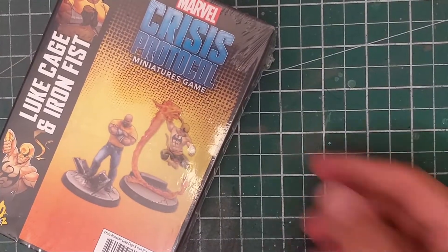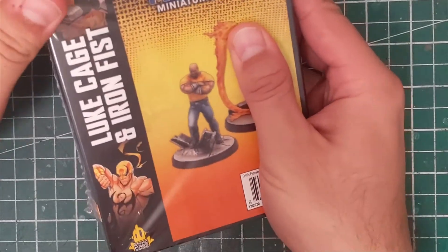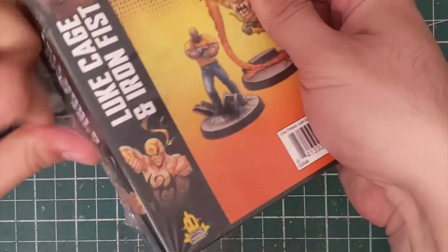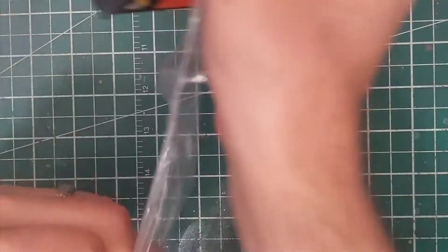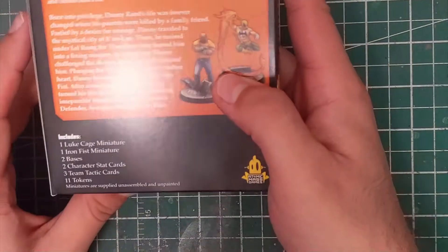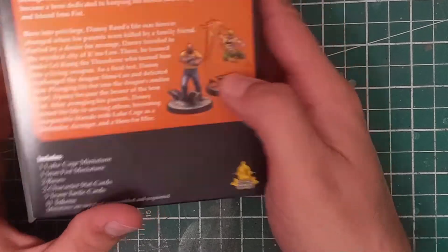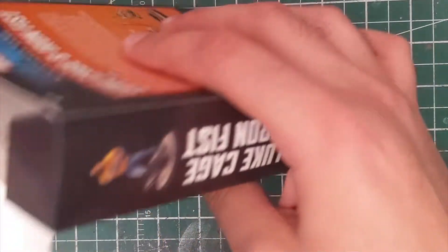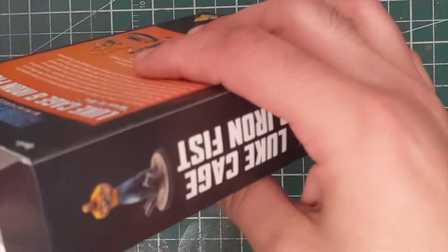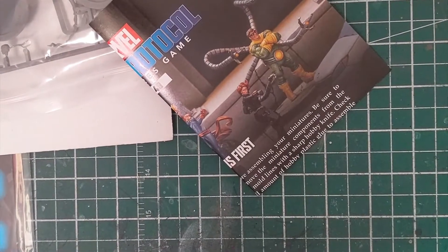So we're going to crack into this. It is not going to be a full review of the models or of the other cards themselves and how they are in the game — we're going to be taking a look at the models and briefly discuss the cards. In here we're getting both Luke Cage and Iron Fist, a couple bases, some stat cards, tactic cards, and some tokens. There is no new leadership in this pack, which is kind of unfortunate.